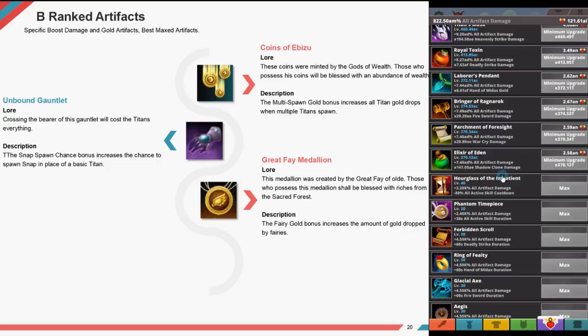For the shadow clone build — recommended artifacts are quite similar to the clan ship build: Strife's Peace, Sword of Storms, Hero's Blade, Charm of the Ancients, Fury's Bow, Tiny Titan Tree, Helm of Hermes, Orion's Charm, then additionally Drunken Hammer, Titiana's Scepter, Samosek Sword, and Elixir of Eden.